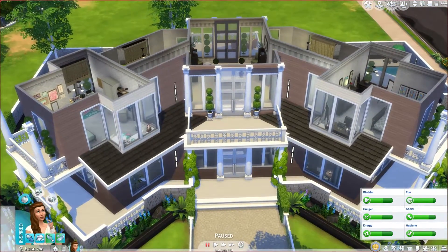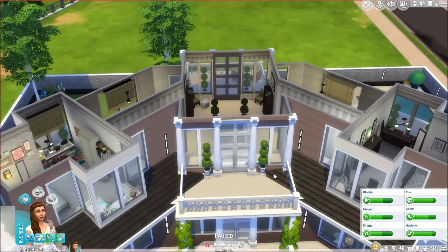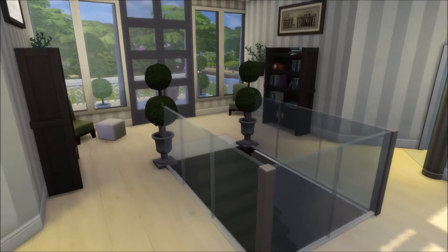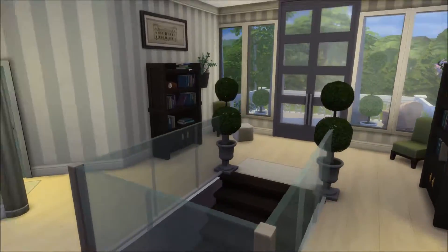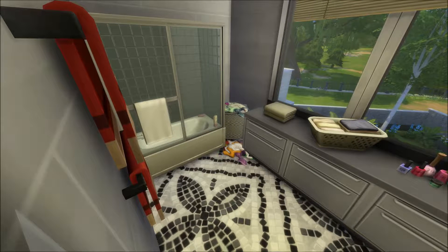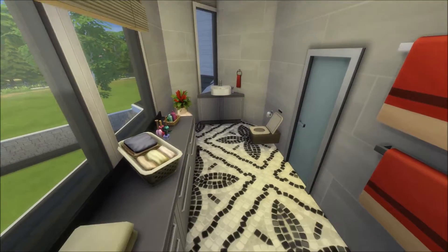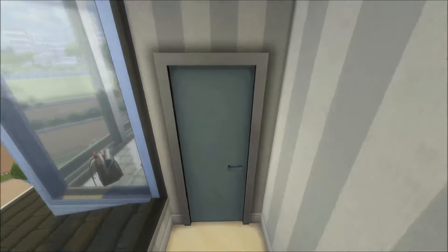The second floor has two bedrooms and two bathrooms. This is the hallway — not very decorated. On the left side we have a bathroom first. It's quite similar to the other upstairs bathroom, but they're not quite the same — they do resemble each other a tiny bit.